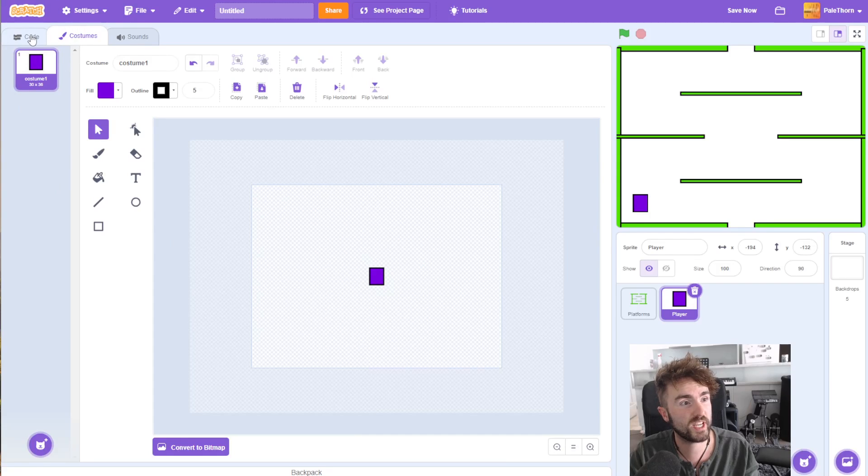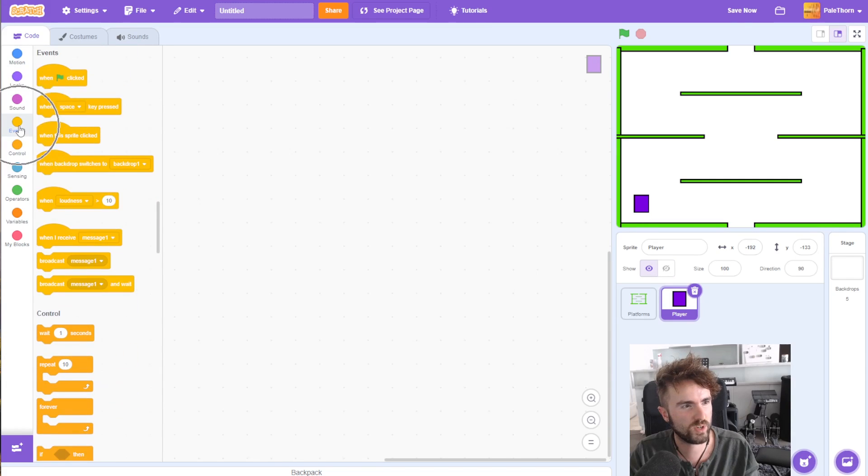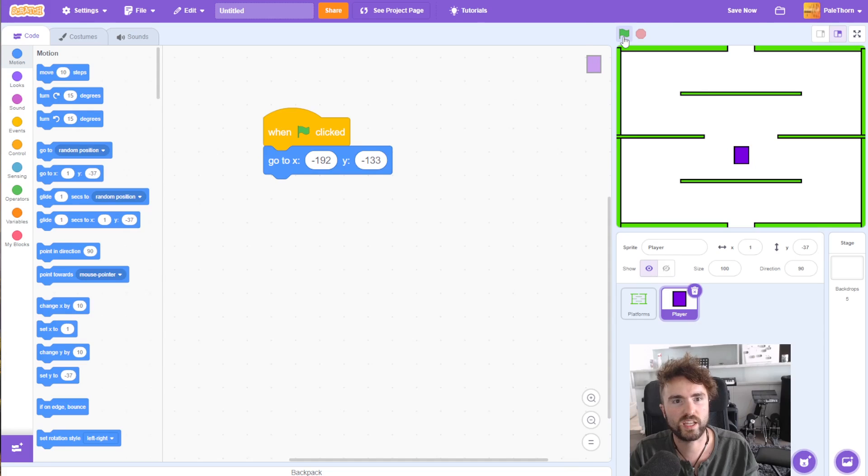Let's go to the code section of the player. The first thing we want the player to do is have a starting position. Drag them to the position you want them to start in. Then go to events — the yellow category — and get out when green flag clicked. Go to motion and get out go to X and Y. This number and this number should roughly correspond to this position. Then drag the player off somewhere, hit go, and they should go back to their starting position.